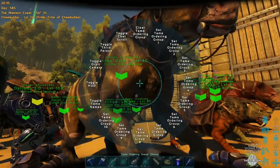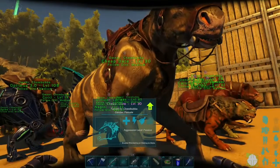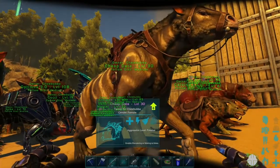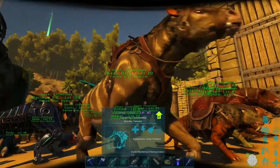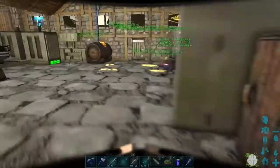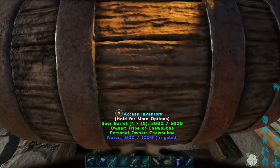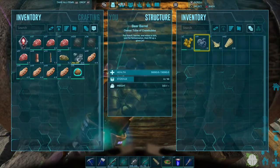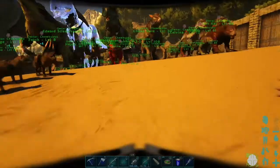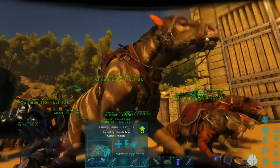And here's Cheap Date. Those particular dinosaurs only tame with beer. She only took one beer and then she was tame, so I named her Cheap Date. Inside the base there's a thing that ferments berries - a beer barrel that I hooked up to the water system. There's some beer in there - I just need to put some jars in to collect it.